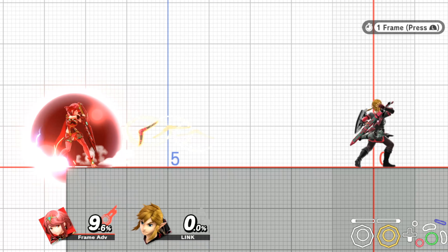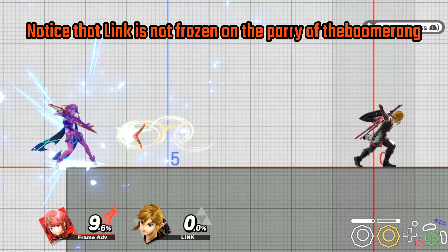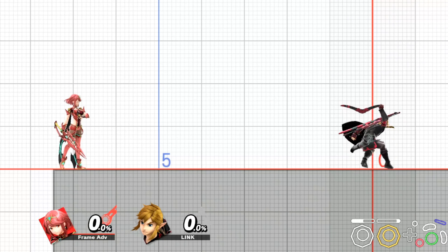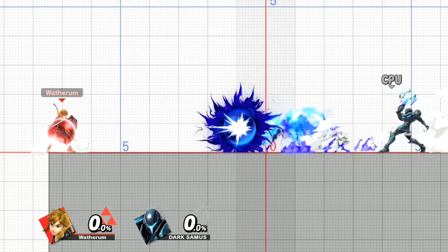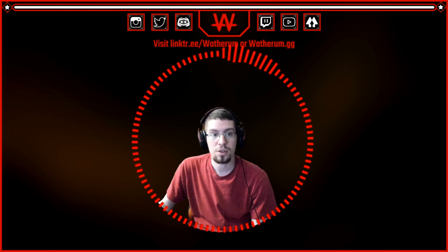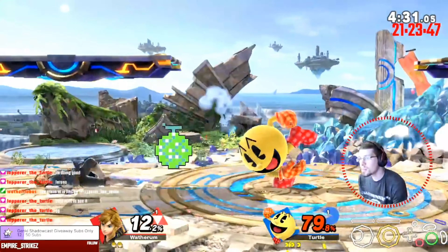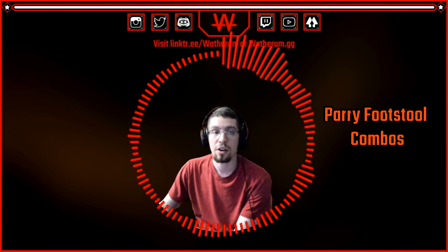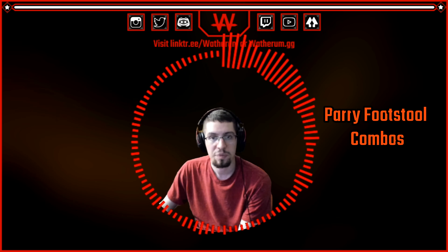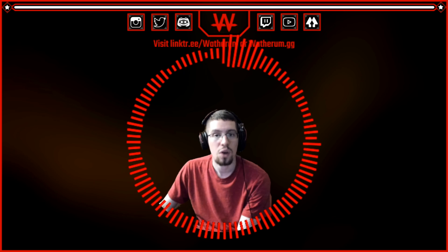You can parry a projectile at the same range as a normal attack, slightly larger than your shield at full health. Parrying a projectile will not damage your shield, which is huge in situations where the projectile otherwise would break your shield. Be smart about your parries on projectiles — just because you can doesn't mean you should. Your opponent will not be in stun if you parry a projectile, but you will be, meaning it is possible for them to hit you after the stun is over. After parrying, depending on spacing, it is possible to jump out of parry and then jump again to footstool your opponent, giving you 21 frames to punish — a big increase over standard punish windows.